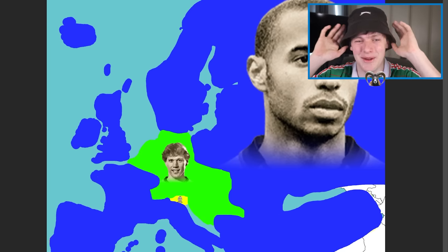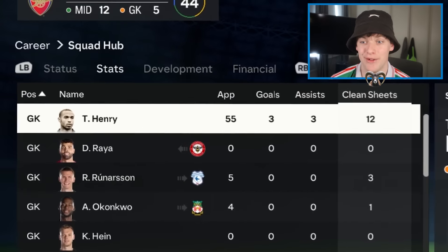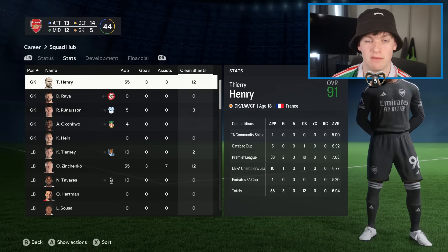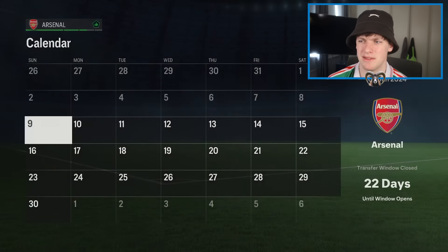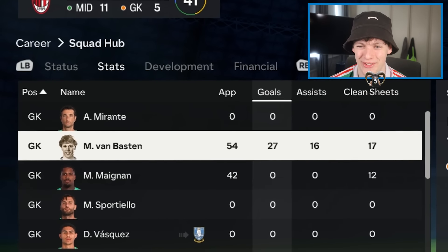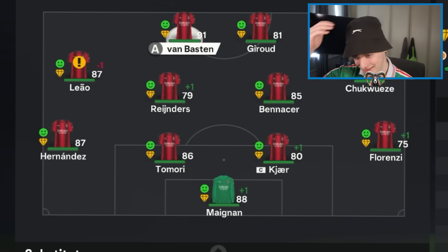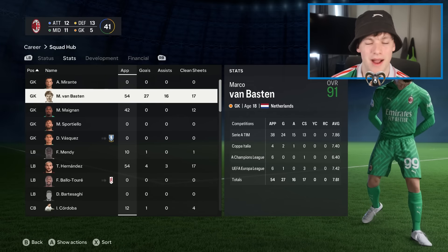Van Basten gets 17 clean sheets — and wait, he's playing up front? 27 goals and 16 assists as a goalkeeper. They're playing him up front! 87 diving for a striker — Van Basten gets more clean sheets, he wins. Whoever gets more clean sheets wins and Van Basten gets more. He moves on to the final — it's going to be Marco van Basten versus R9. Oh my god, unbelievable. Van Basten owns like the entire world, apart from a tiny sliver of Slovenia where R9 has held out the entire time.